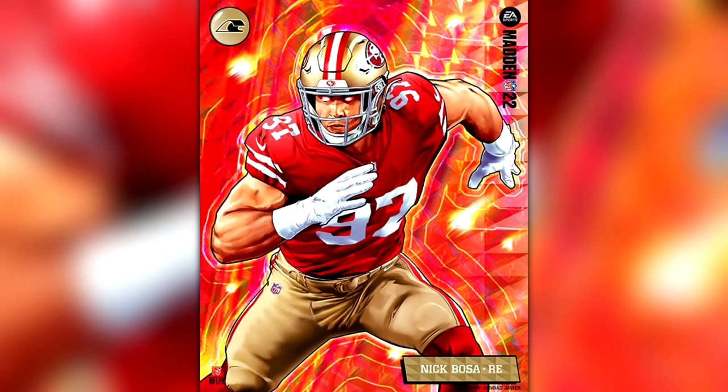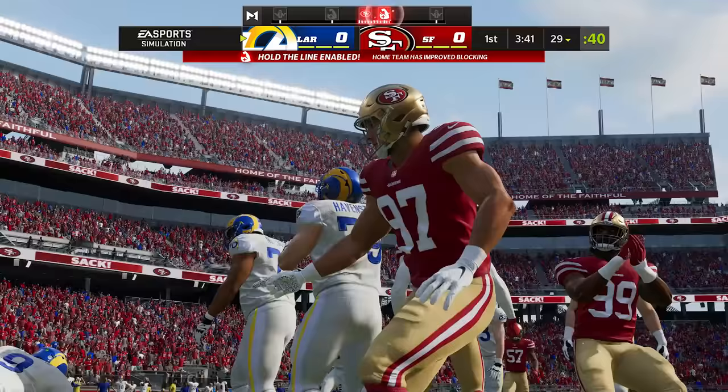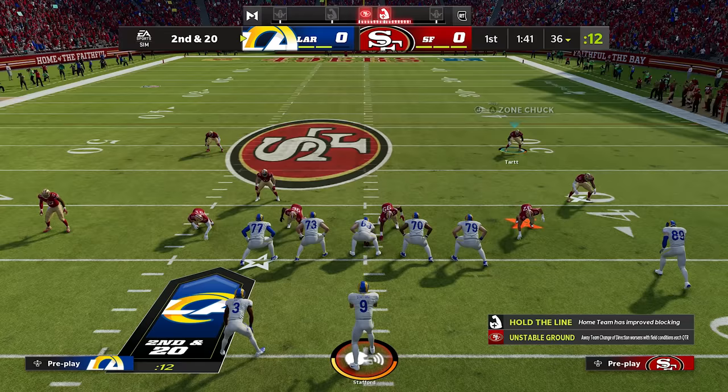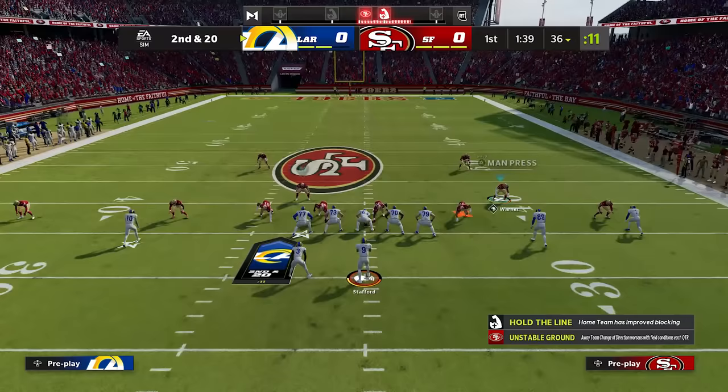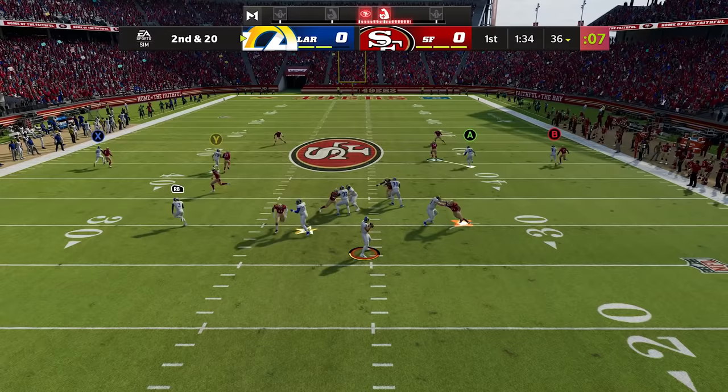Nick Bosa's X-Factor is Relentless, which means his pass rush moves do not cost him any pass rush points. Pass rushers have a certain amount of pass rush points per play — the amount of moves they can attempt on each rush. If you get one sack or tackle for loss, he gets in the zone and has free rein while pass rushing. He's in the zone, he's relentless, he can attempt as many moves as he needs to get to the QB, and he takes him down.